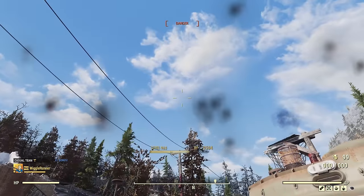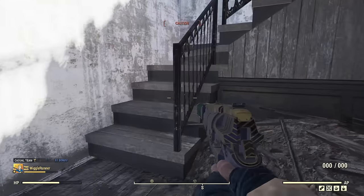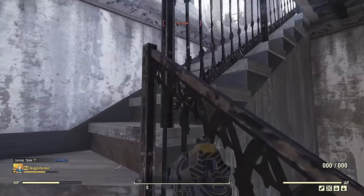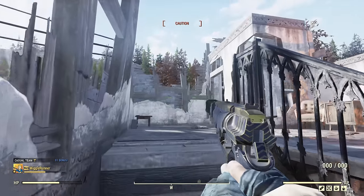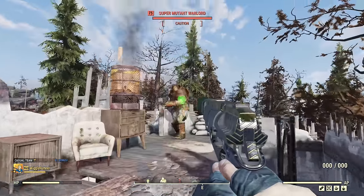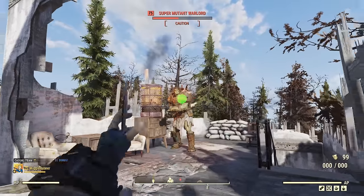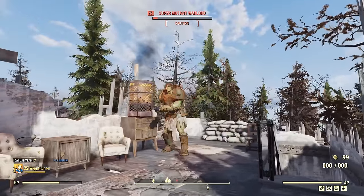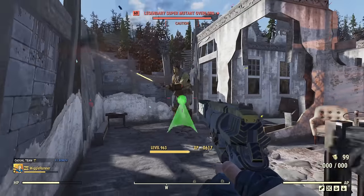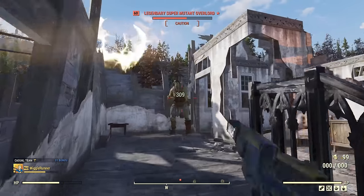We'll get it done. I have another one queued up. Now if I were to do a character built just around this — like a throwing knife playthrough, which I've actually thought about doing — I would definitely be using shadowed armor. Right now I'm using secret service, which is not the most stealthy. And I am a full health character, so that also limits me in terms of stealth.